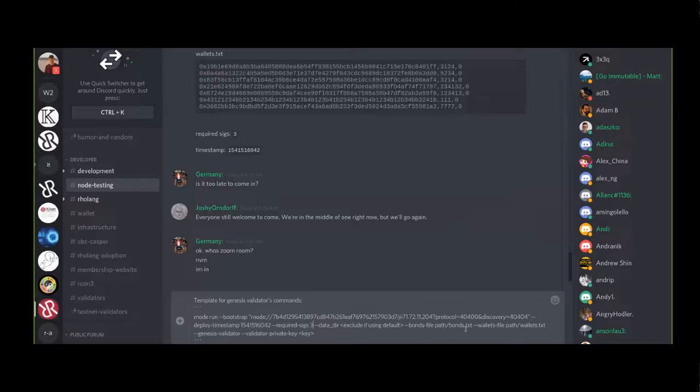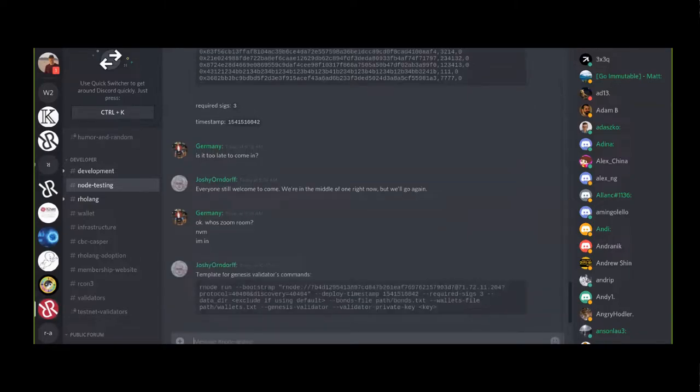The rest of this you guys have to do on your own, so I'm just going to send that. Everybody who's trying to be a Genesis validator can run this command. You'll have to fill in your path to your bonds file, path to your wallets file, and your private key.